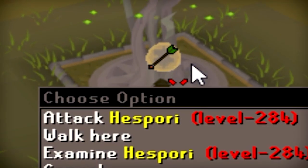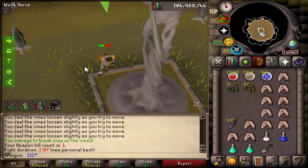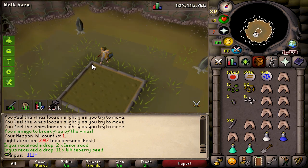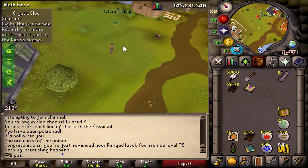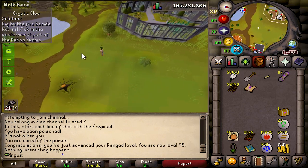Oh, time to fight Hespori! I don't know if we can do this. Dead. Show me the bucket. Whiteberry seeds. 95 range — my goodness! What is that nature impling? Come here — yes! A cactus spine. Okay, for real, we're actually going to end this video off with 10 hard clue scrolls. Enjoy.